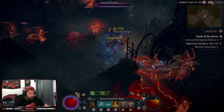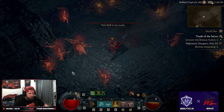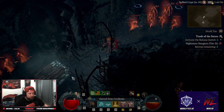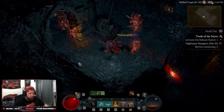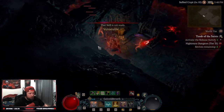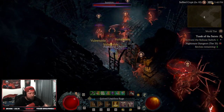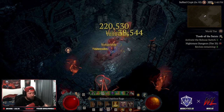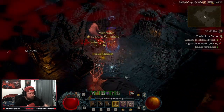We finally swapped over to Double Swing. This build is a triple shout stun Double Swing build that focuses on using two hammers and absolutely clobbering all the monsters in the dungeon. This build is very fast — you're utilizing Ground Stomp and Double Swing. The one big thing about this build is it does lack a little bit of AoE.